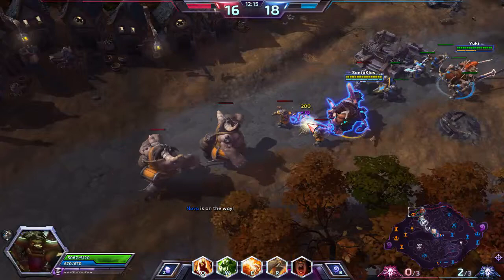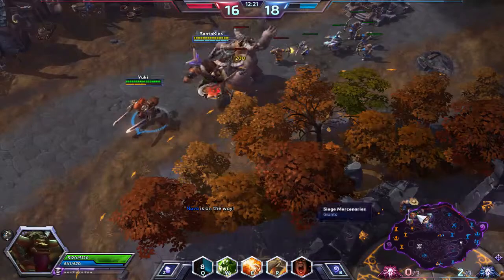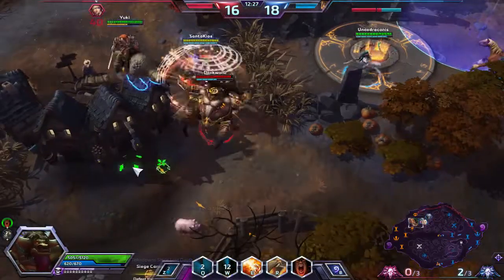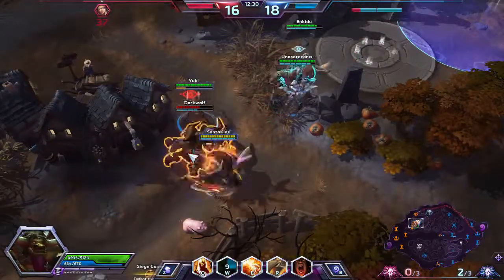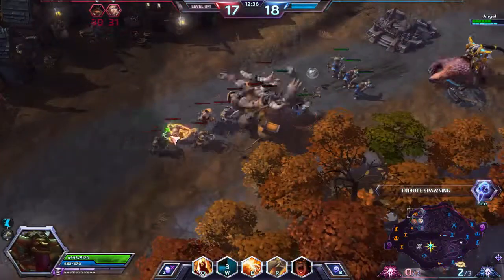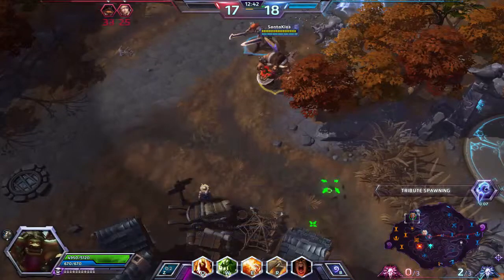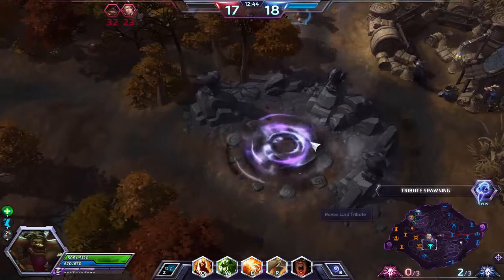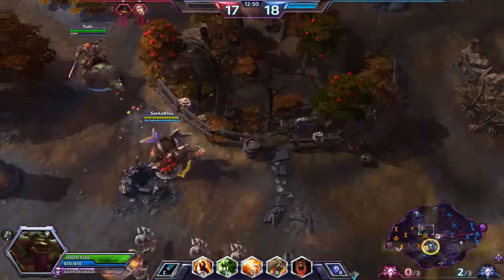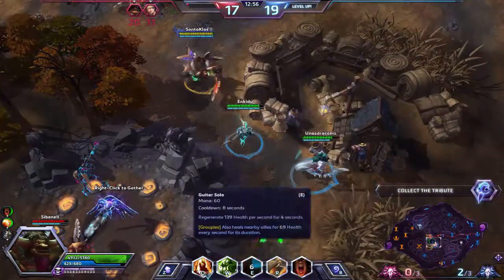Sonya and I are going to be pushing this top lane. There's a fight I should be in somewhere. We pick up a kill on Azmodan, who just accepts his death — I appreciate that. We pick up Merc Camps — Tassadar cleans them up nicely. A Tribute is spawning in the bottom. Nova and Gazlowe are already in position to contest.